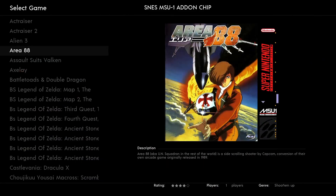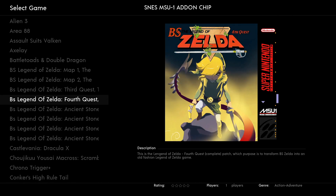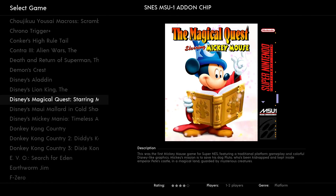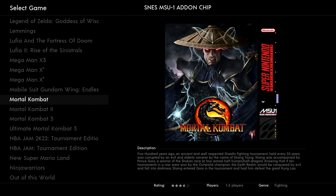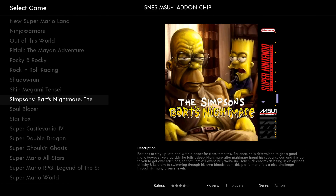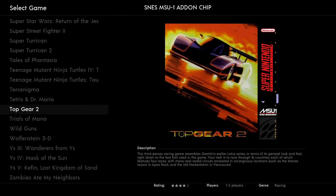MSU-1 — these are going to have those enhanced soundtracks. This is a pretty large MSU soundtrack collection. There's different chapters. You've got Chrono Trigger Plus, Disney's Aladdin — these games would be a lot of fun with the better CD-quality soundtrack. Really beautiful artwork too. And you'll see you get these nice little boot-up screens per system — so that's the CRT-with-speakers bezel I was telling you about.